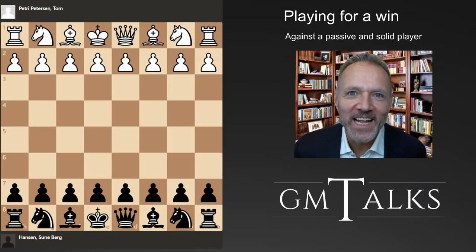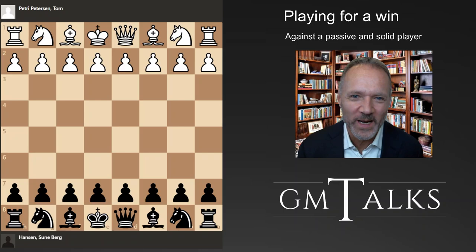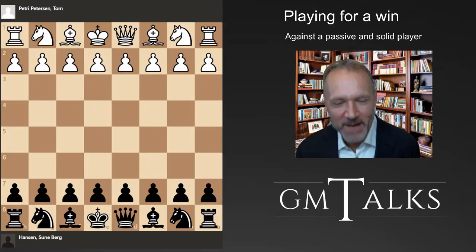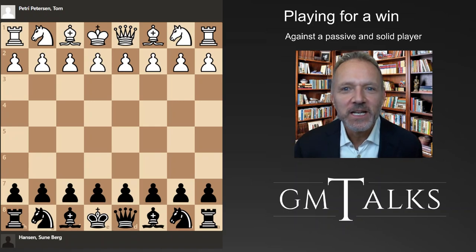Hello and welcome to another episode of GM Talks. Today we're going to look at how to play against a guy who doesn't want to do much and you really want to win. You have maybe 200 rating points more and he's solid and passive, and if you always overstretch you're going to lose because he's not that bad. So what to do in that situation?